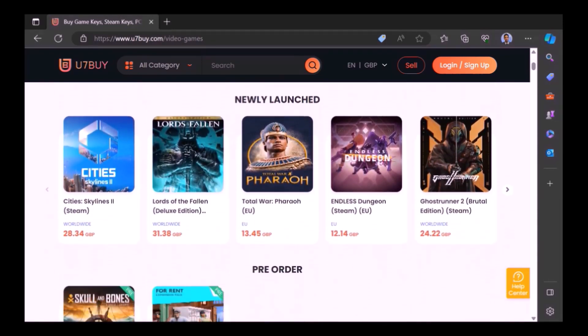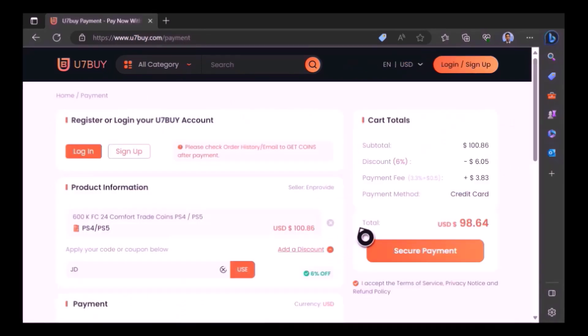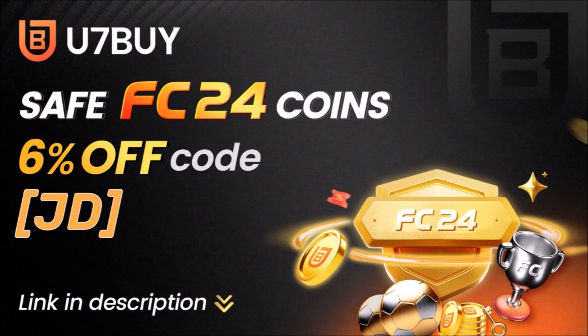What are you guys waiting for? This website is your one-stop shop. Type in JD for a cheeky 6% off — link in the description.